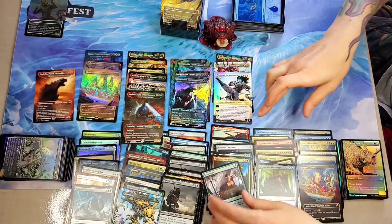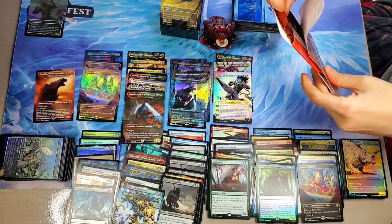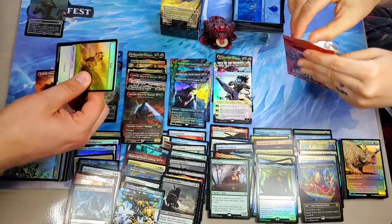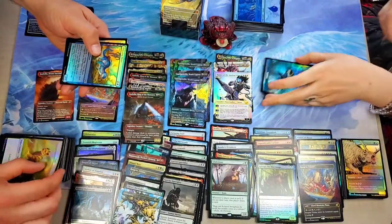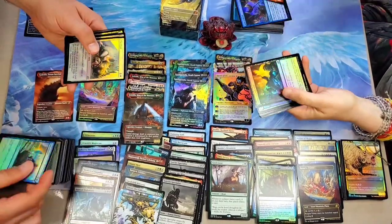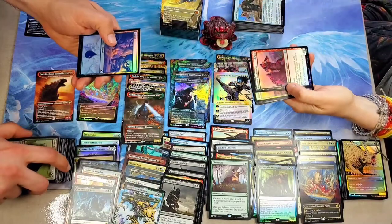You know what we have yet to pull, and I really really want to pull one? I hope out of 120 packs we can get at least a couple — Ghidorah. We haven't ever gotten a Ghidorah, so that's the card I'm chasing after. Cat for me, shark for you — sharknado! Remember the Shark Typhoon — that's actually a really good card, it's been going up in value. I do like the Alert Heedbonder — that's a cool card. I like the Howlbonder yeah.